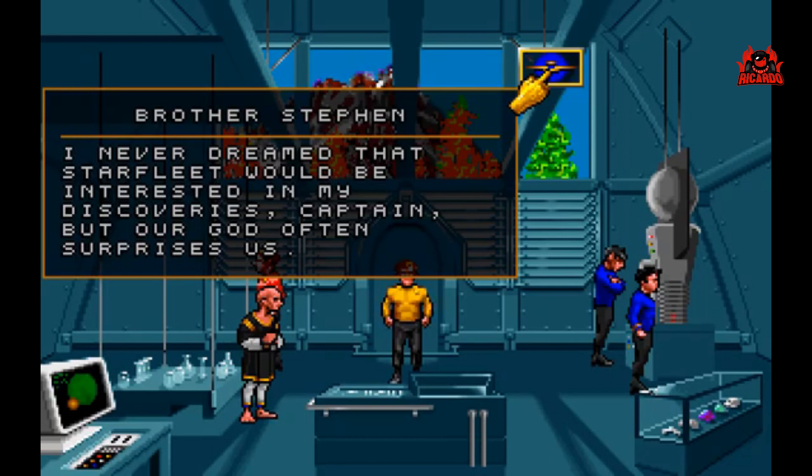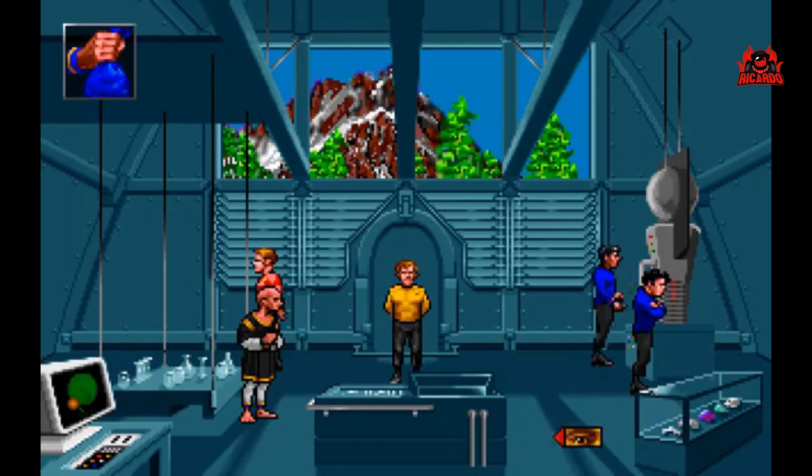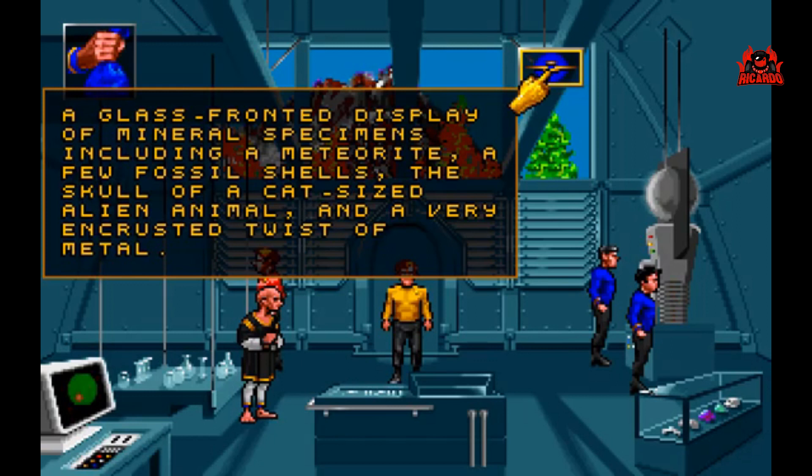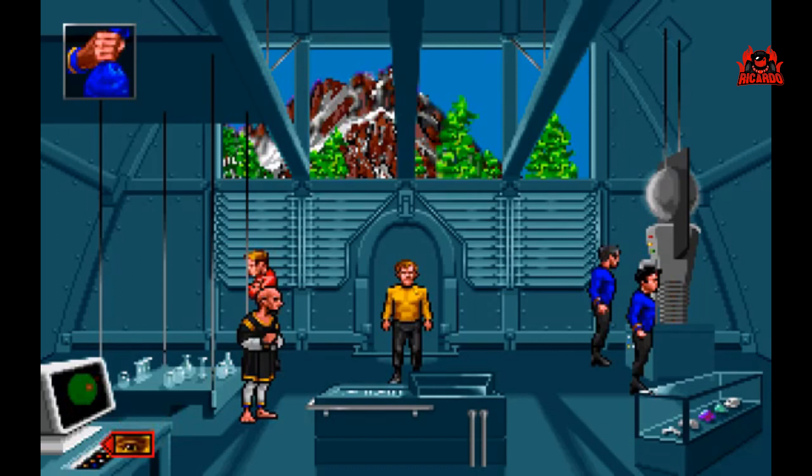I never dreamed that Starfleet would be interested in my discoveries, Captain, but our God often surprises us. A multipurpose workspace with fine, well-worn tools and equipment close at hand. A glass-fronted display of mineral specimens including a meteorite, a few fossil shells, the skull of a cat-sized alien animal, and a very encrusted twist of metal. Assorted pieces of glass rest on this table from ancient beakers to double burners. An old-fashioned computer.